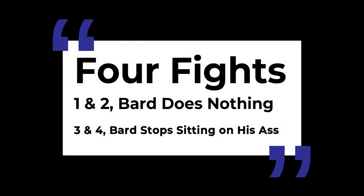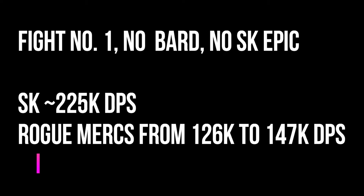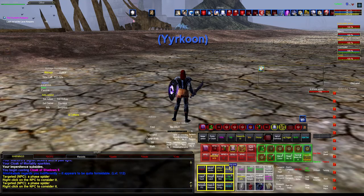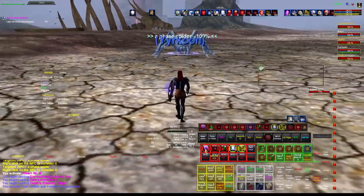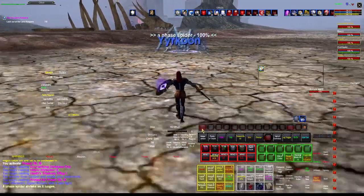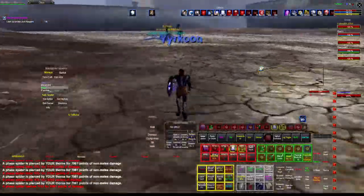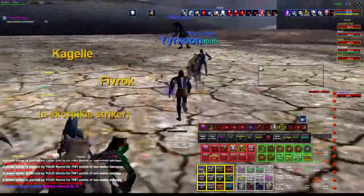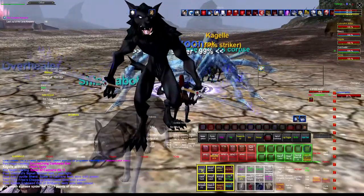This is an unscientific four-fight illustration of what a bard brings to the table. In the first two fights, I don't have my bard do anything at all — he's just sitting in the group. The only contribution he's making is that his rogue mercenary is attacking along with the other two rogue mercenaries.